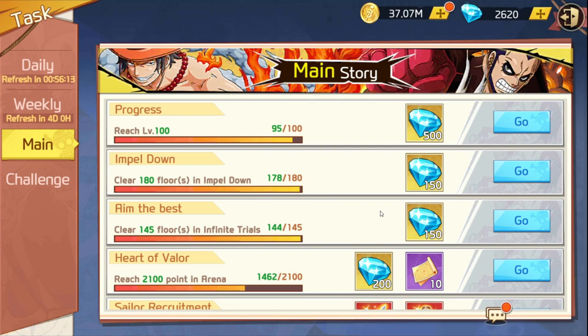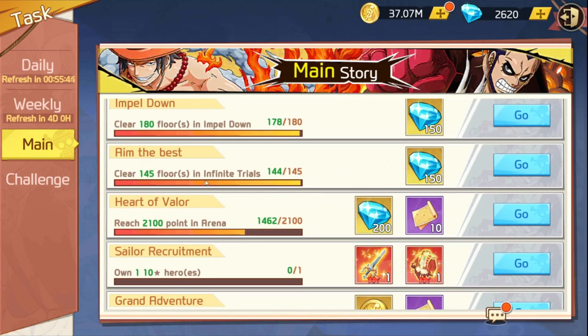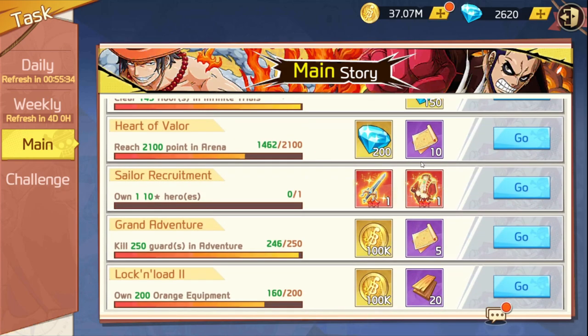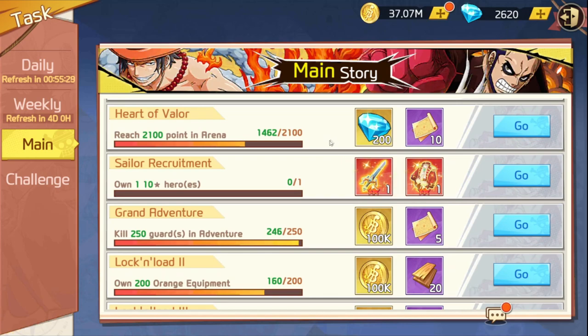Don't be discouraged as a free-to-play player — every 10 floors you clear in Impel Down gives you 150 gems. In Infinite Trials, clearing floors gives you 50 gems. That's another reason to focus on PvE at the start if you're free-to-play, just to accumulate gems.